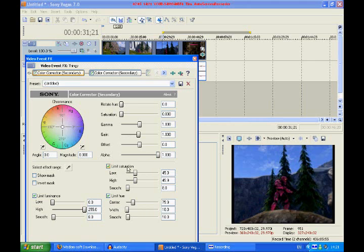Go to limit saturation — same again: low, high. And smooth — I like to have it around 15, 16, 17 kind of area.